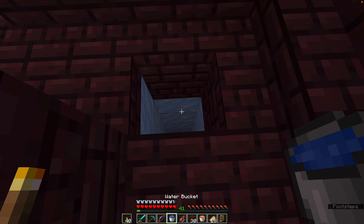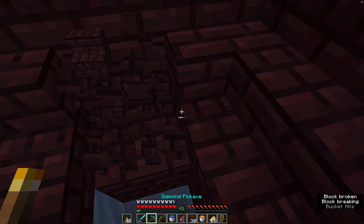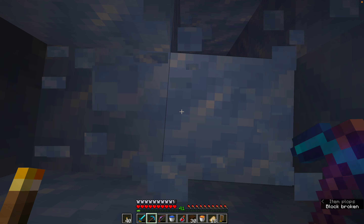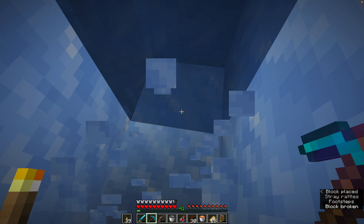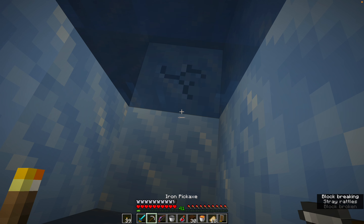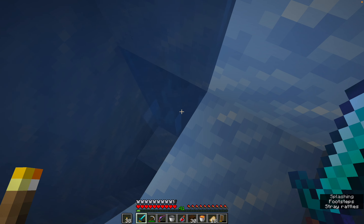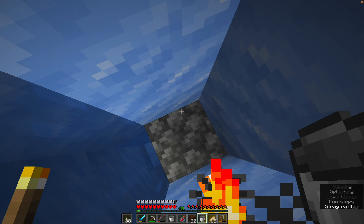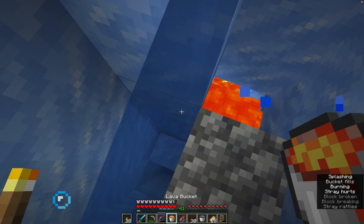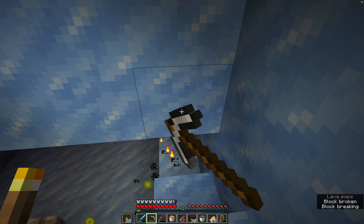Okay, I have an idea — we have ladders. We should place a water bucket actually so we have an escape route. Let's not use this diamond pickaxe if we don't need to. I just saw it was getting deeper. Oh gosh, please don't turn into obsidian — lava! Oh my goodness. Yep, that's the way to do it apparently.